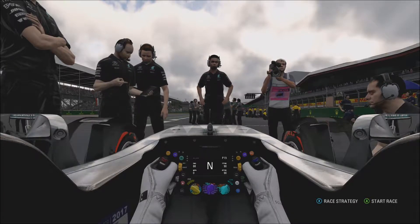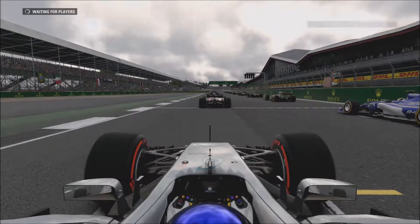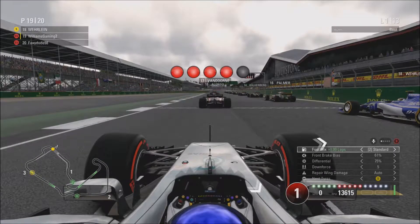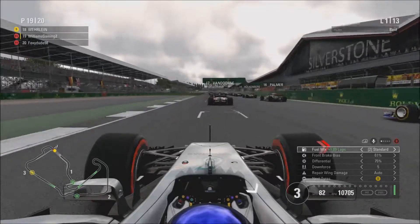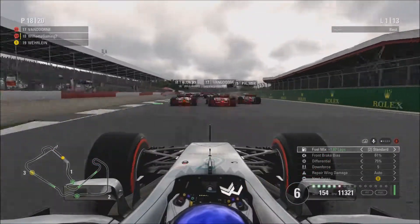Here we are on the grid for the British Grand Prix, our home Grand Prix — certainly not in the game. As we go to five red lights: three lights, four lights, five lights. That's out of the way, we're going here for the British Grand Prix. We've got a relatively good start. Tom has been stuck behind Wehrlein — or Ericsson? No, it's Wehrlein.